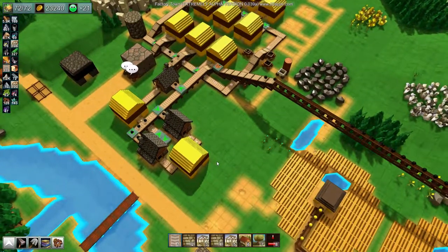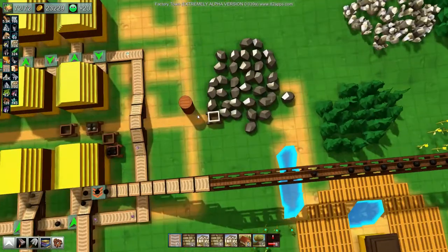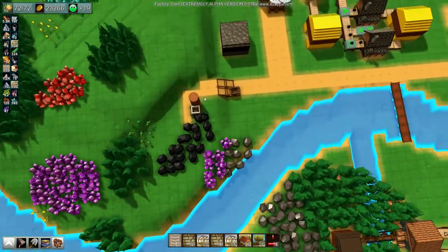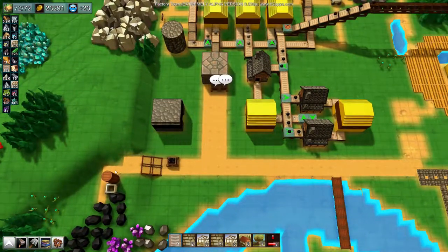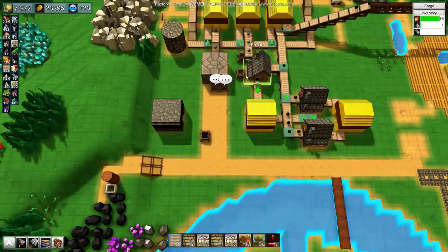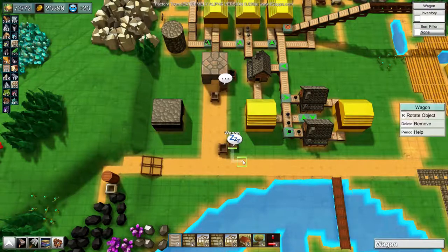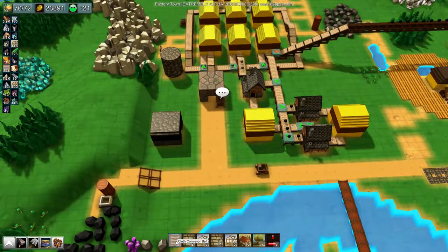Evening all and welcome back to Factory Town. Last episode I put in this little system here to mine ore and coal into the harvest silos, got some carts going back and forth. But it's not very efficient — it's very slow — so I'm going to get rid of the carts and put in some conveyor belts.